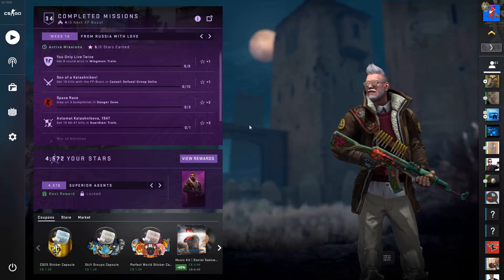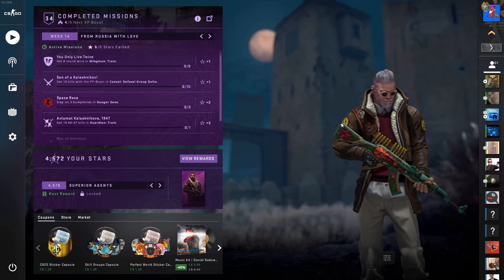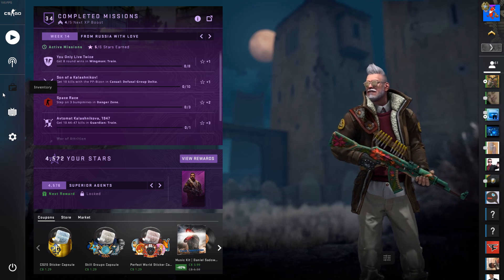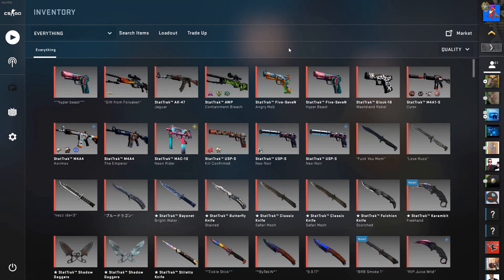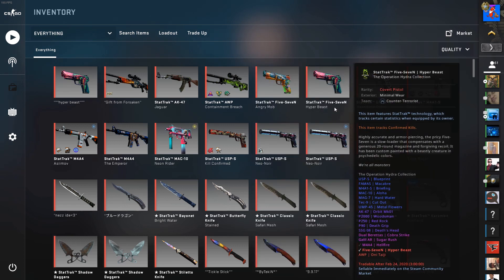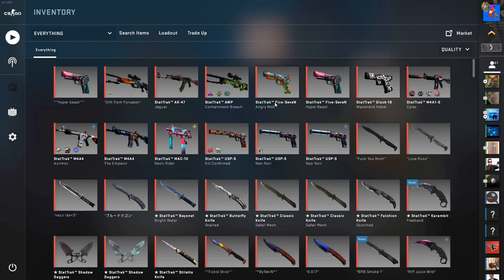Hey guys, it's me Savage Sausage, and in this video I'm going to be showing you guys my $20,000 USD CSGO inventory showcase. As you can see I got a bunch of random skins — I got most of them from trading, bought some to play with, and some are from unboxings and trade-ups. I also got some random skins to give away, so let's get right into it.